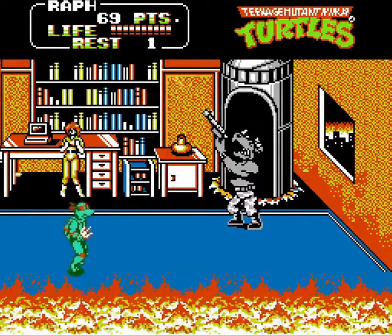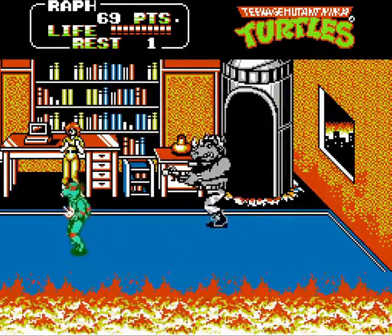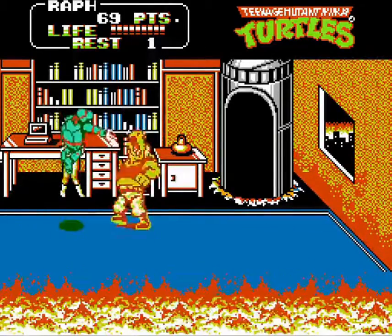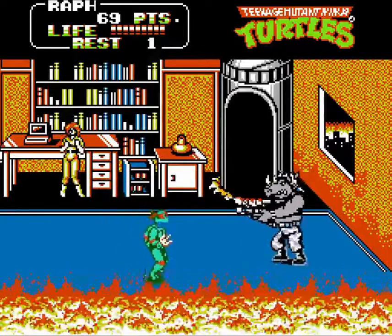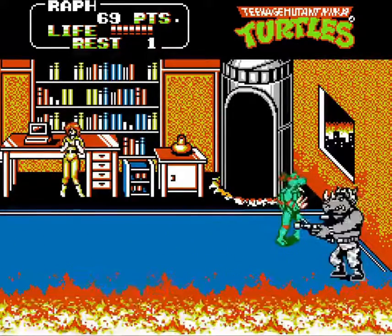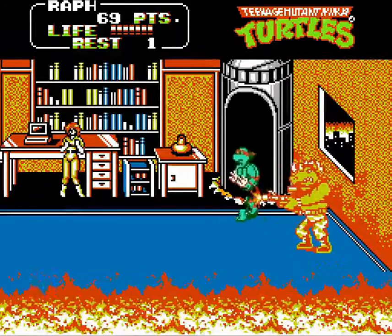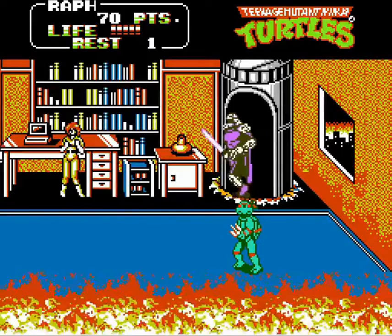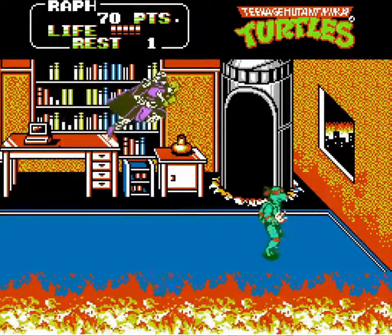The first boss of the game is Rocksteady. He comes equipped with a machine gun that he uses very liberally, and at close range he'll whack you with it or kick you. Using a special attack deals more damage but leaves you open for a counterattack. Instead, try a stick-and-move approach with normal attacks. Once you defeat Rocksteady, talk it over with your brothers before you leave.